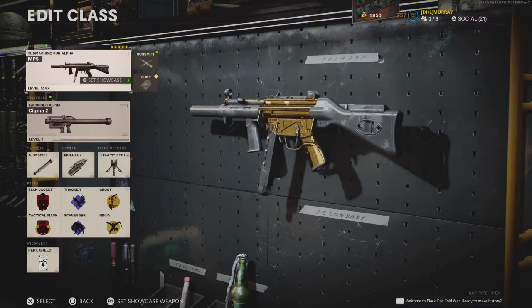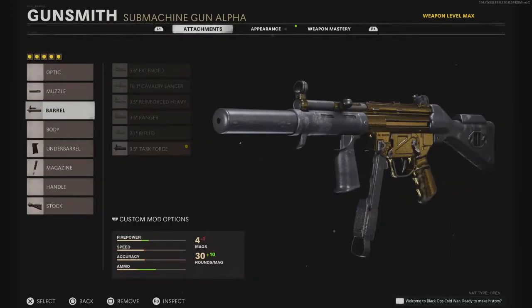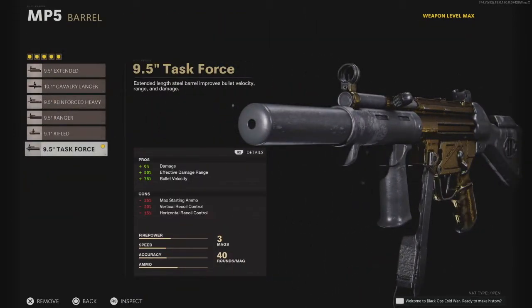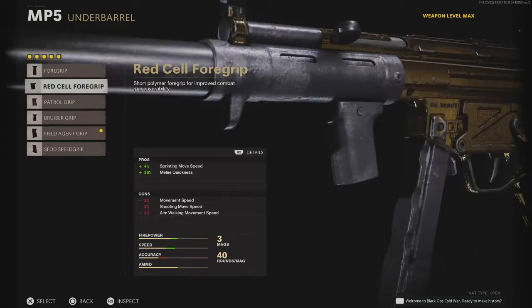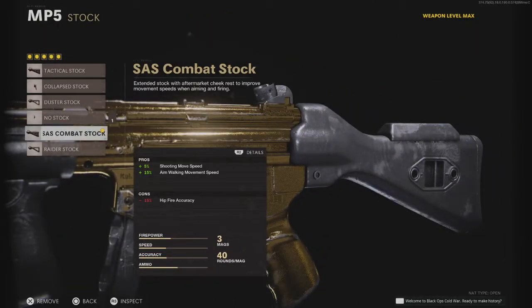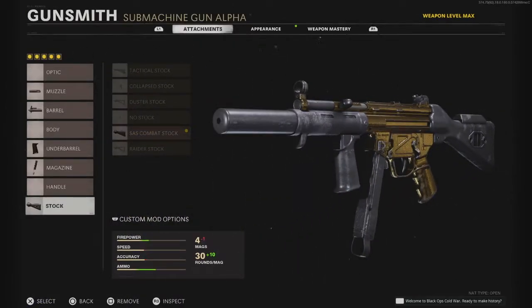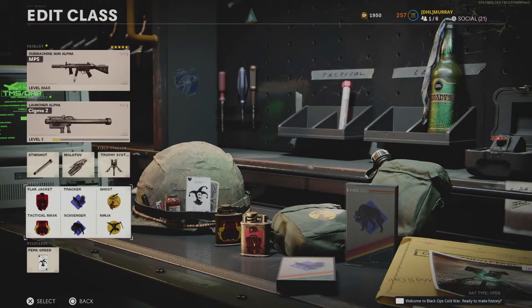This is the best class setup out of all of them — trust me, it's a machine. So let's take our time with this one. We've got the Sound Suppressor — obviously to keep you off the minimap. 9.5 Task Force barrel, which increases the damage range, which is what we want on the MP5 since it's an SMG. Field Agent Grip — you could go with the Foregrip but I prefer the Field Agent for a bit more accuracy. Salvo 45 Round Fast Mags, and the SAS Combat Stock. I've got gameplay of 118 and 16 with this setup — it was mental. Stim Shot, Molotov, and Trophy System. Same perks again — Perk Greed.